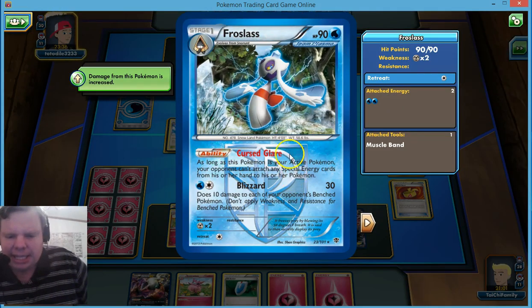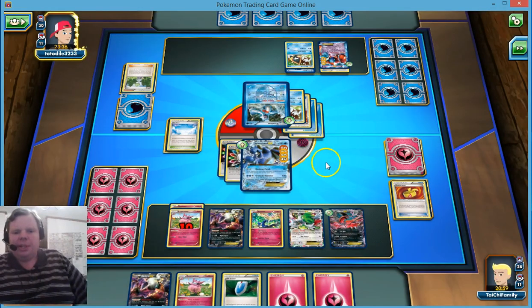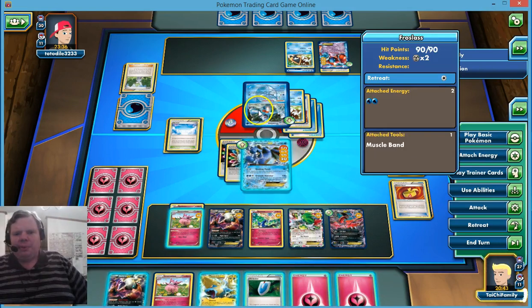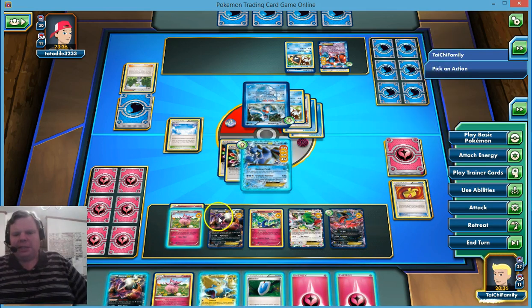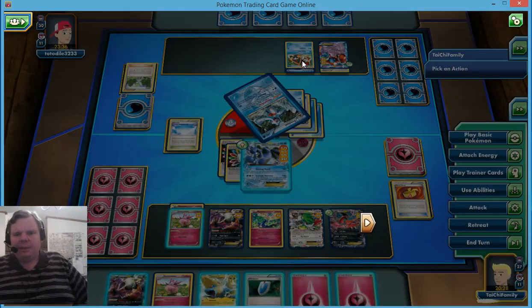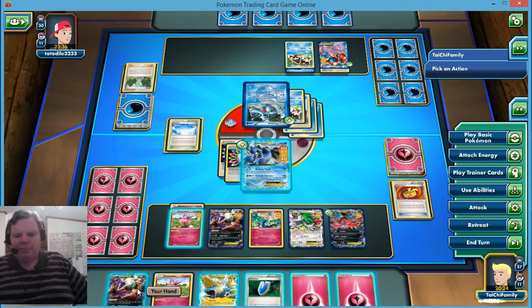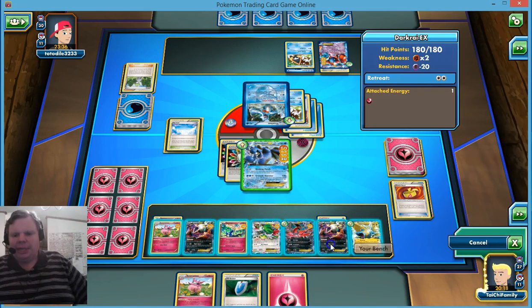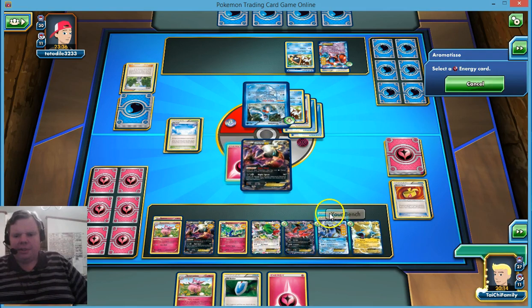As long as he's in the active, we can't play any more Special Energies. He hits for 60 and hits all of us for 10. He's only 90 HP though. We can use Darkrai here — Darkrai will knock him out. We're going to attach to Darkrai, retreat into Darkrai, and then Fairy Transfer these energies to Darkrai.